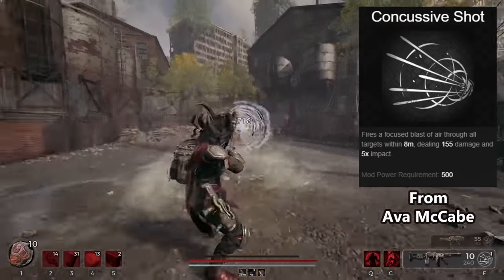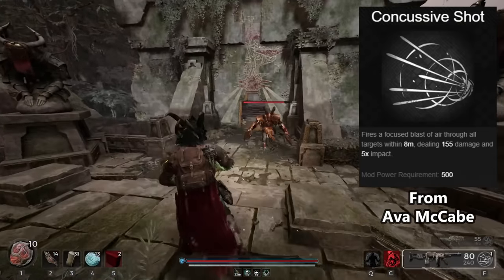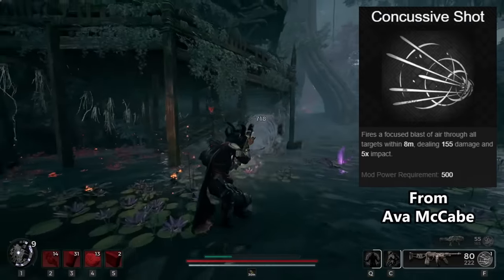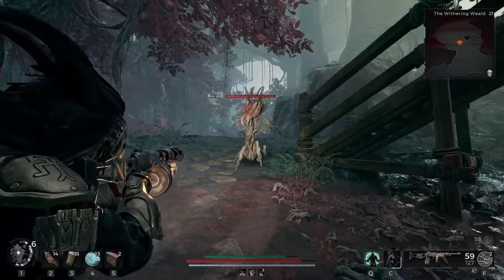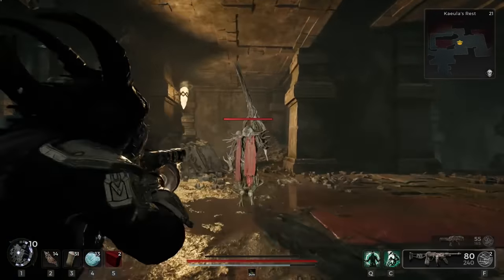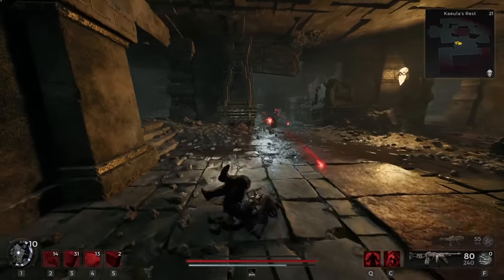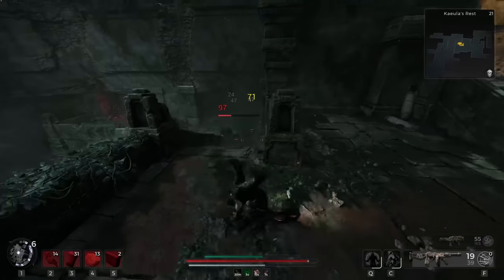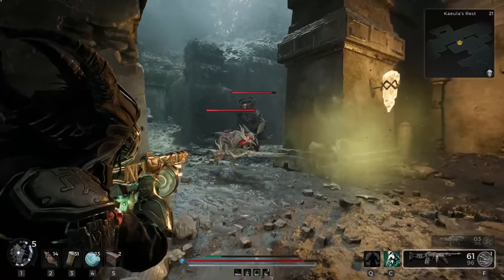Concussive Shot fires a focused blast of air through all targets within 8 meters. It deals 155 damage and 5 times the impact. This can be purchased from Ava with a Root Ganglia at the start of the game, or you can buy it from her with scrap at any time after. I love this mod. Its damage is good enough to handle several smaller enemies that are ganging up on you. It'll hit in a good enough distance to be reliable without expert aim. The best part is the impact — use this on even elites and it sends them reeling. You can really feel the massive thud when you send it off and it's great as a last resort. Enemy getting too close or you need to reload? Just send them packing.